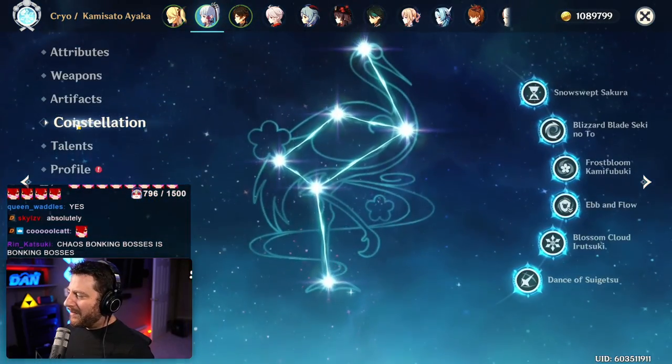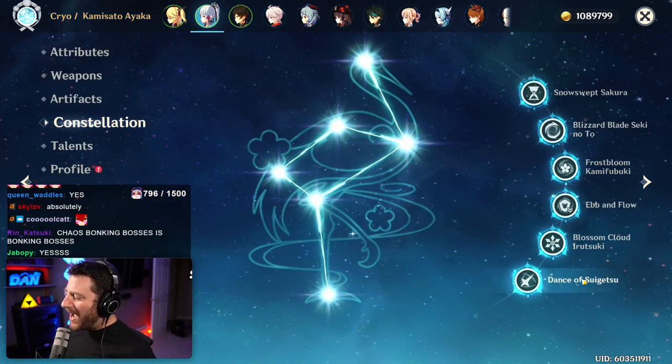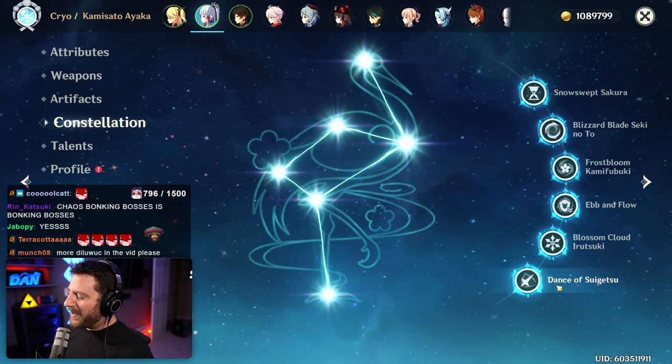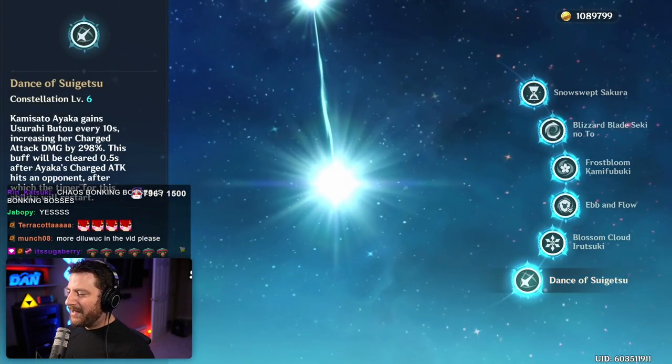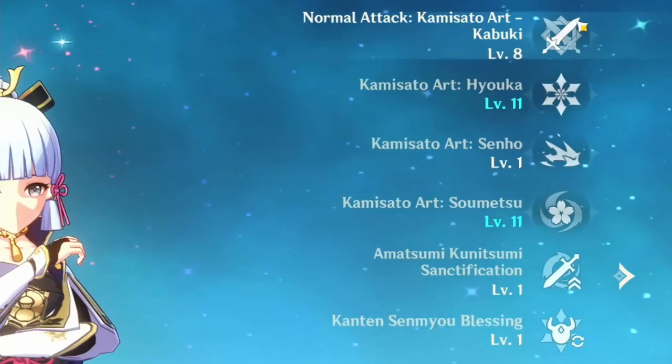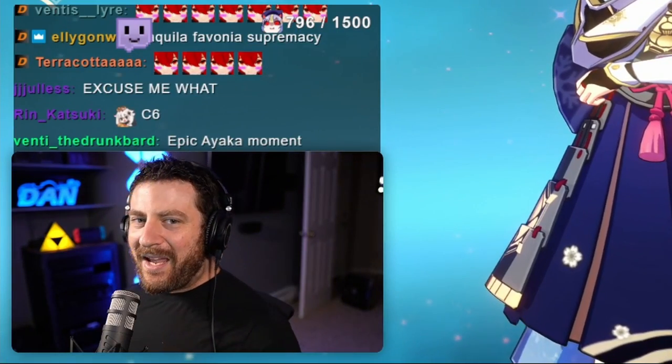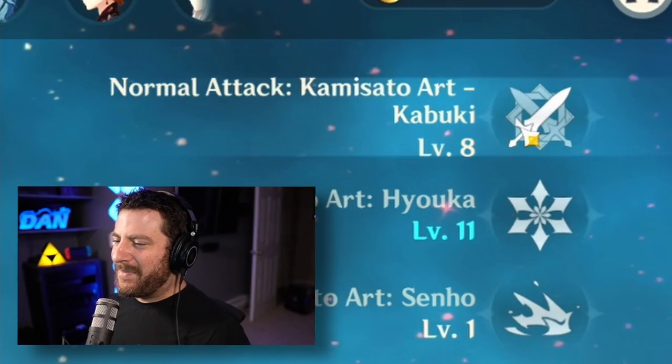Before we get too far in, we do have C6, and this is why I want to try physical damage in particular. With this bonus to our charged attacks, it's going to be some pretty big numbers, I hope. For our talents we are 8/8/8, but from constellations these are effectively 11. The one we really care about is our normal attack — that's where the physical damage comes from.